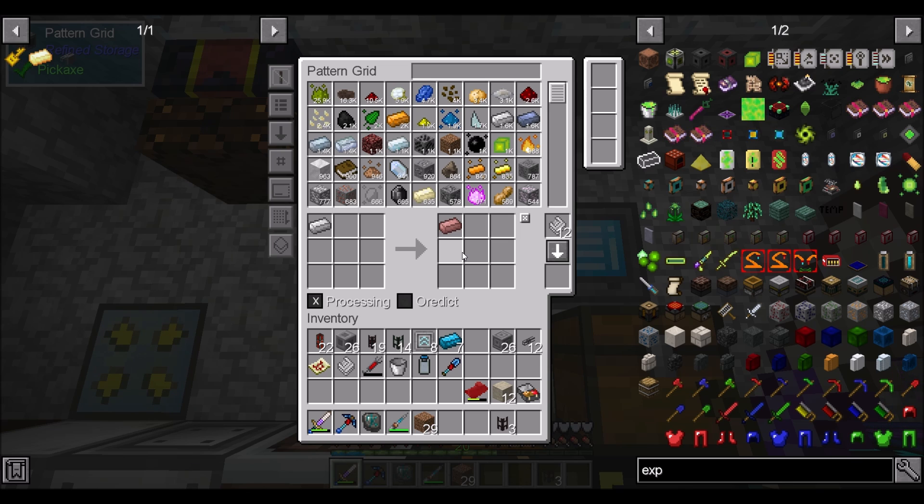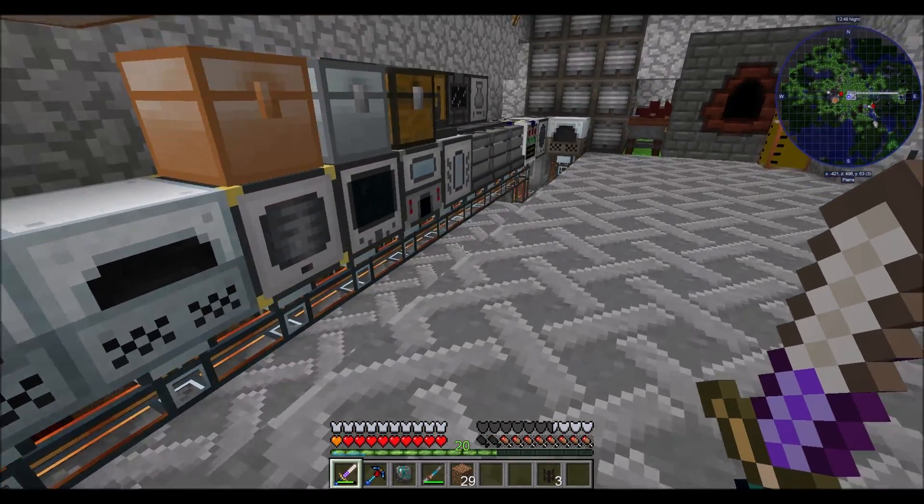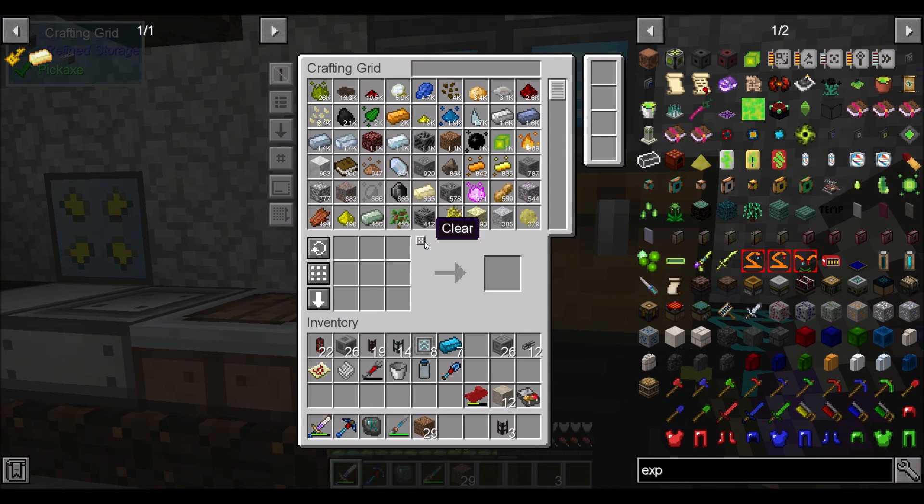Darwall20 signing off, hope you guys enjoyed the episode. I believe this is the last thing we need to auto-craft — if not, we're super close. So next few episodes might be getting more of our house in order, and then back to progressing, because I want to see more of this mod pack. I'm having a lot of fun, and now that we can auto-craft some of these complicated recipes, I think that's going to be really awesome for us. For now, Darwall20 signing off — hope you enjoyed the episode, take it easy.